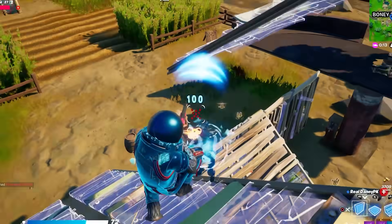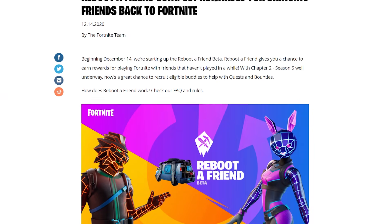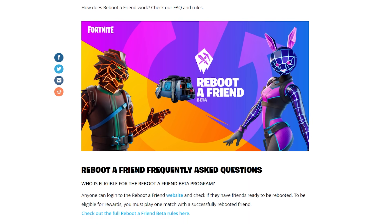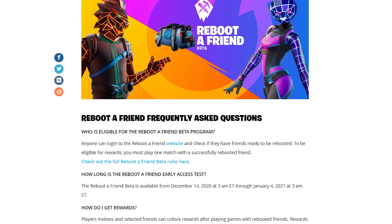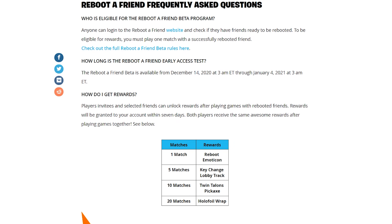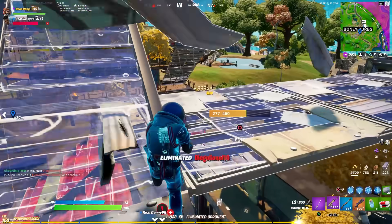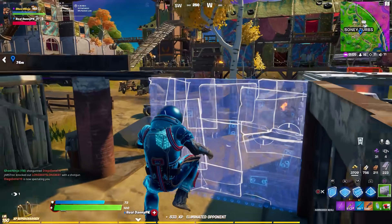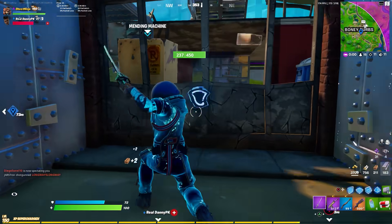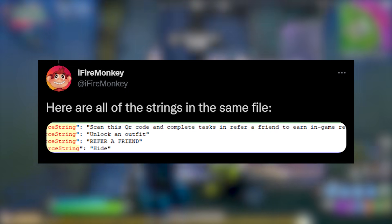For the second event, you'll be able to unlock four free rewards. It's very similar to what we saw in the past with the Reboot a Friend program — a huge success. Essentially you want to get players who haven't played Fortnite in a while, play duos or squads with them, and unlock rewards for the time spent playing together. A new string added in v18.1 says: 'Scan this QR code and complete tasks in Refer a Friend to earn in-game rewards and unlock an outfit.'